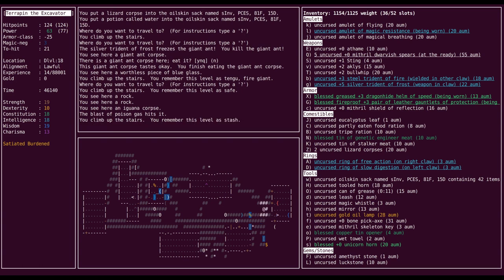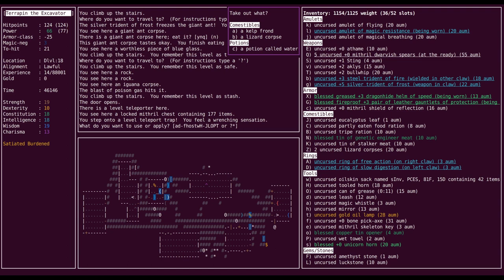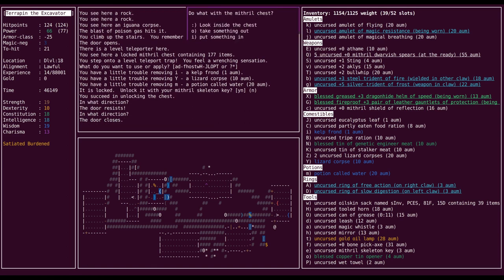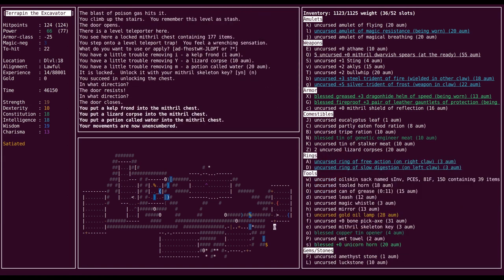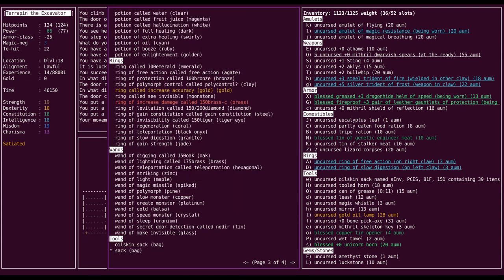Although maybe I should wait until after I have more protection from priests. I probably should. So what metal rings do we eat now? Protection is metal, so I could eat it, but I'm going to hold off probably. Increased accuracy is metal, so I should eat that. Increased damage is metal — I should eat that. Constitution doesn't matter. The rest are stone. Increased damage and increased accuracy — aren't I lucky?